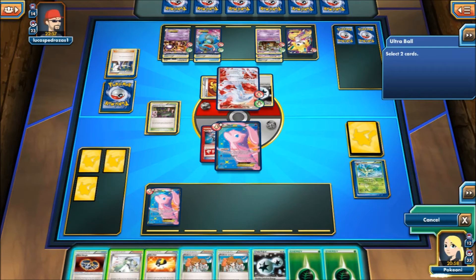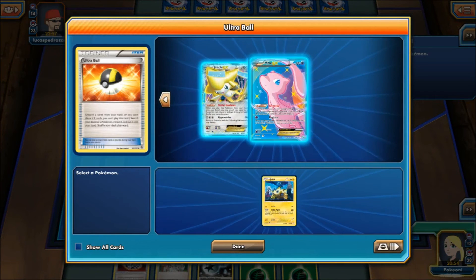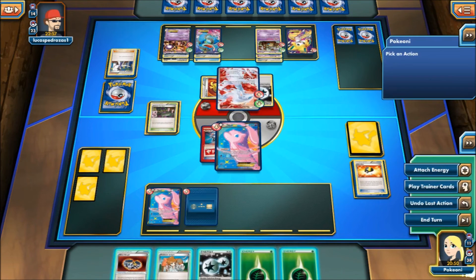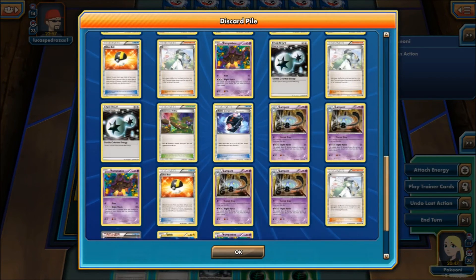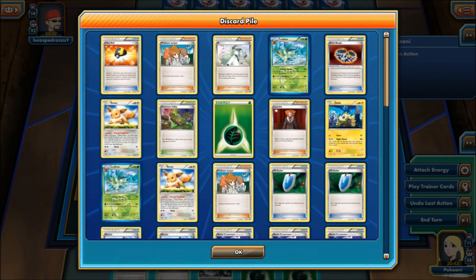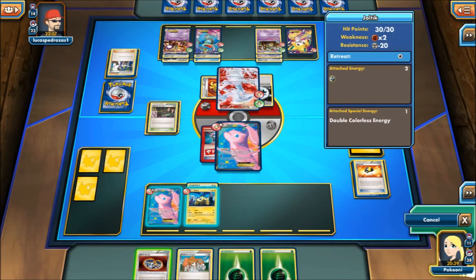We're going to discard these two. Doing some wrapping — let's see, how many Joltiks are going? One, two. How many DCEs are going? One, two. Alright, so we still actually have a chance.